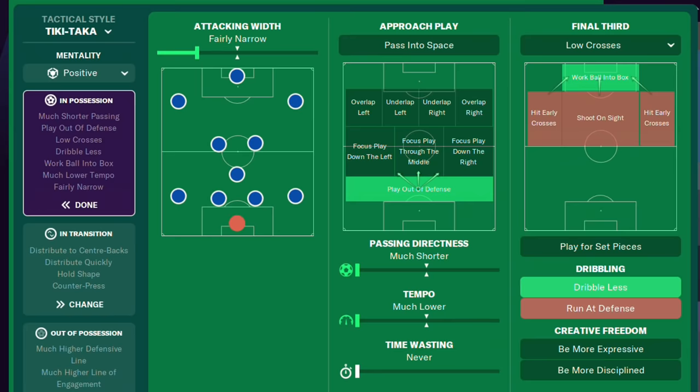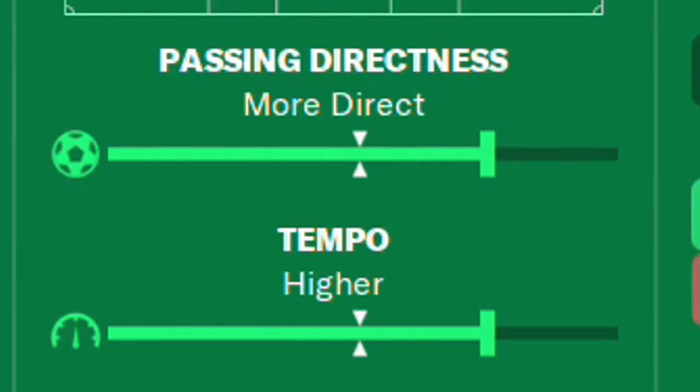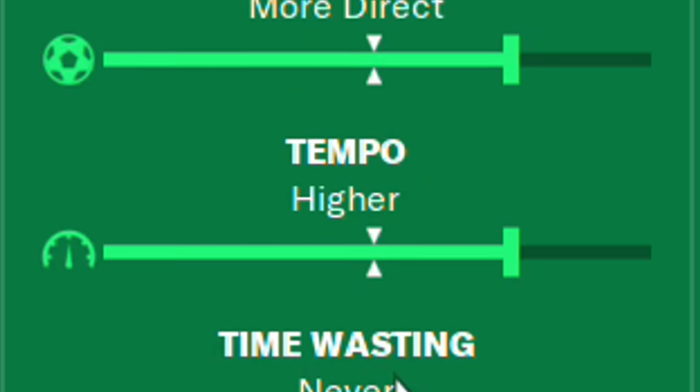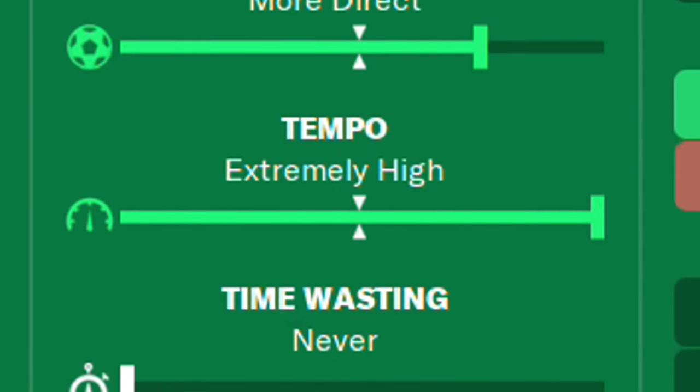Now for instructions. You can do a million different things and where you put your instructions will completely change the way your tactic plays. In Tiki Taka it's much shorter passing and much lower tempo. But if we wanted to throw it back to Norway in the 90s, we can up the tempo and directness of passing and have completely changed the way the tactic plays. Tempo is not just about moving around faster — it's about how aggressively you force the ball up the field. On very low, players leave all options open. On high, they pick the ball up and go. On extremely high, they're the roadrunner.